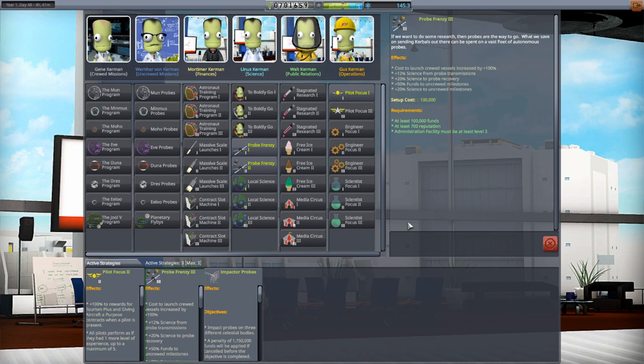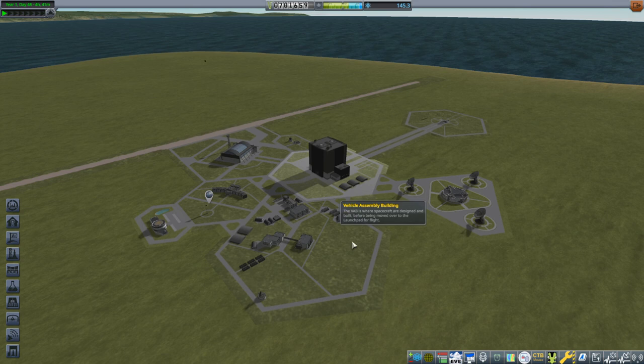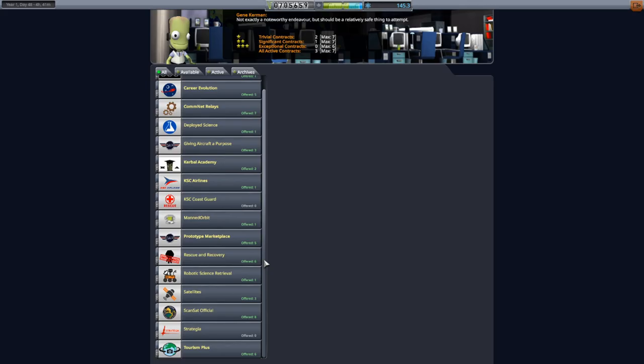In preparation for all that, I also picked up the Probe Frenzy strategy, which penalizes me for crewed launches — their costs are twice what they were before. But I get increases in probe transmission science, probe recovery science, and funds and science from uncrewed milestones. I think that makes it worthwhile. I'm not 100% sure the science bonuses work with Kerbalism, but I know the milestone bonuses do.